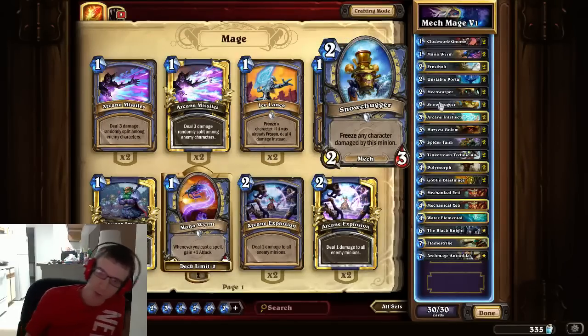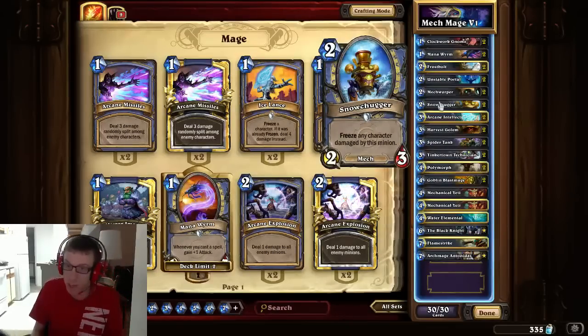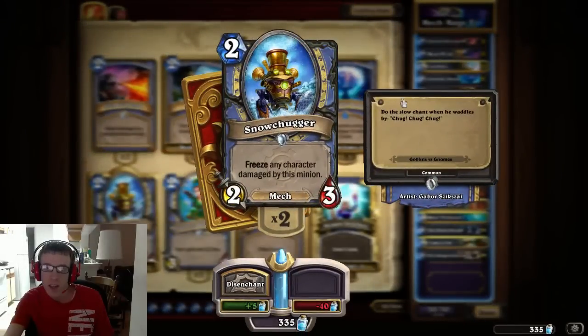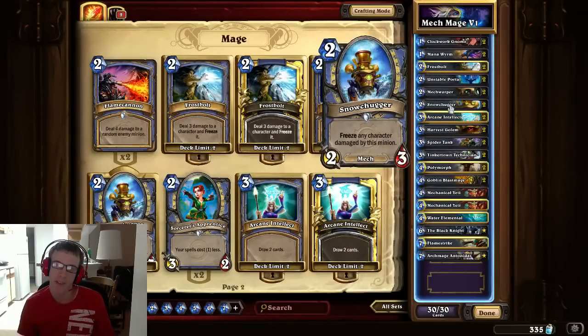Snow Chugger is the cool new 2/3 Mage card that everyone likes. Its flavor text says 'Do the slow chant when he waddles by. Chug, chug, chug.' He's a mech and he also freezes minions, so he's a really good 2-drop.